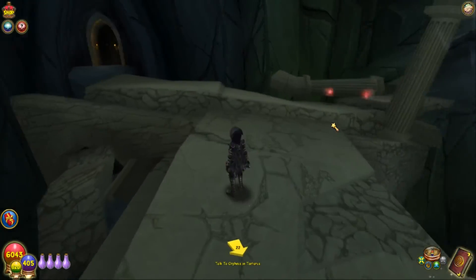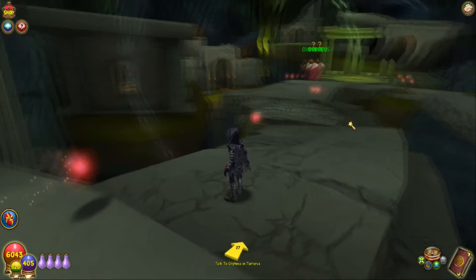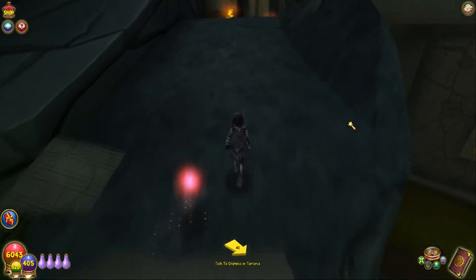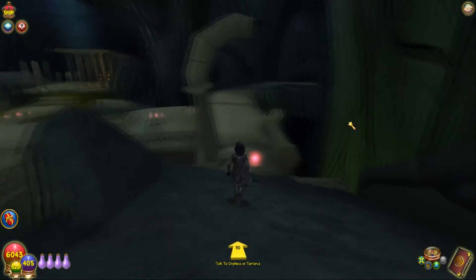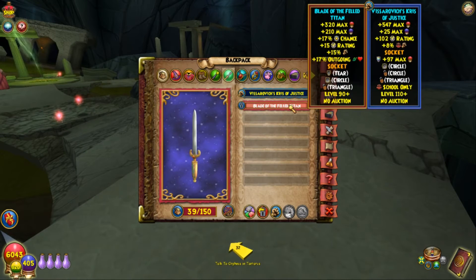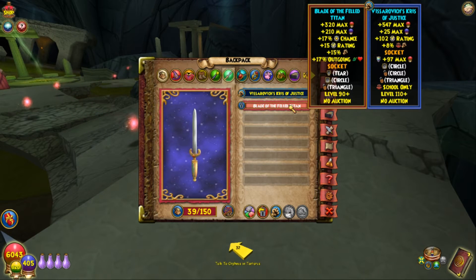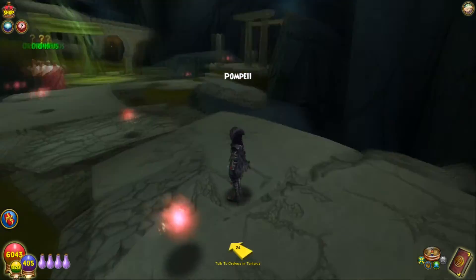When you come into Tartarus through the door, instead of walking straight to Orpheus, walk up into the area between the two braziers — that's where Cronus is. The Blade of the Fell Titan has great stats and is highly recommended all the way up to level 100. The next best athame will be discussed in an upcoming entry on the list. That's number five — it's getting better and better.